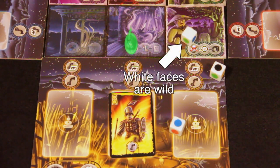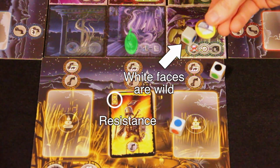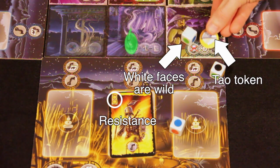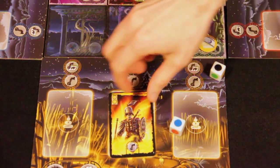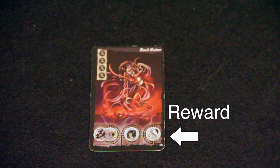The player then rolls the dice and compares the result with the ghost's resistance. If the player's roll comes up short, they can spend tau tokens of the appropriate color to make up the difference. If the roll is successful, the ghost is sent away to the discard pile, triggering any effects that happen when the ghost leaves play.